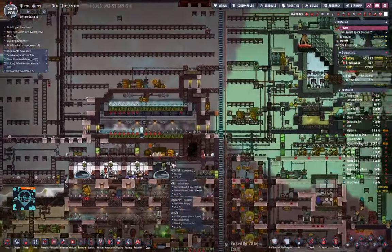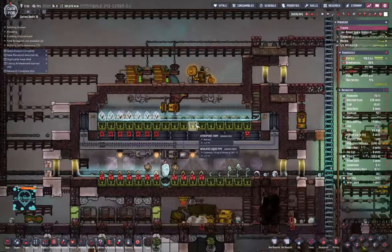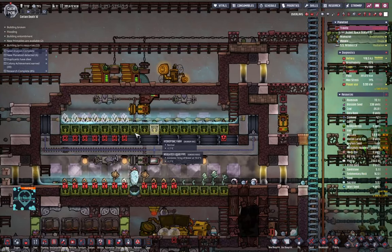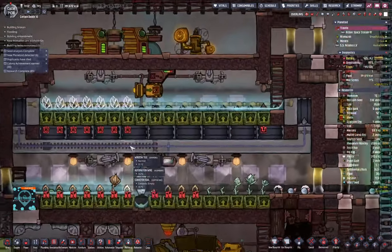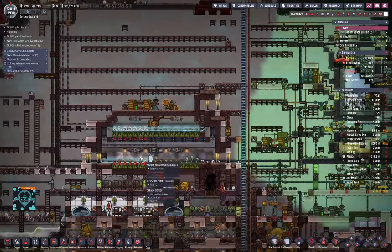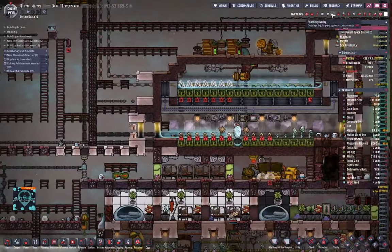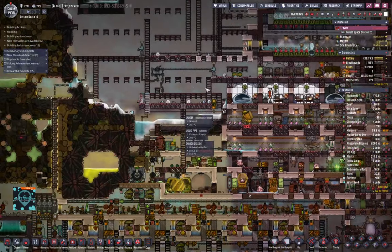What else do we need here? Nothing's growing here — we don't have the seed, because we were using the seed for food first. That's embarrassing. Let's have those things priority seven — then we're not going to use up the seed for food. Irrigation is halted here, but water will be coming.